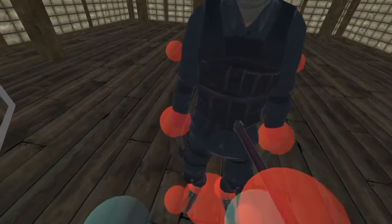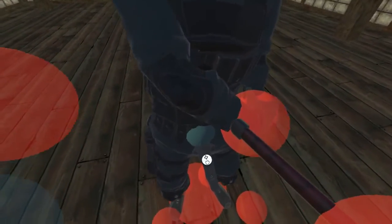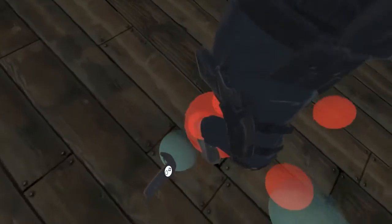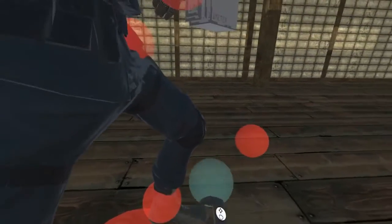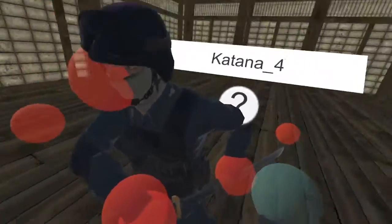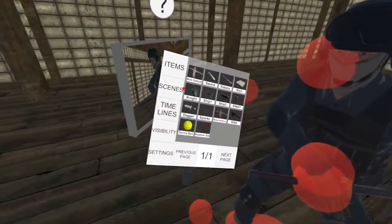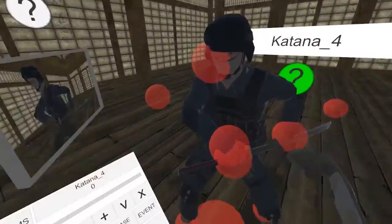So let's get started with the character animation. We'll create the first pose — we'll do a draw slash, so he'll draw his sword and slash at the same time. Now I'll select the SWAT character, add sidelines, and add a keyframe. Do the same for the katana.